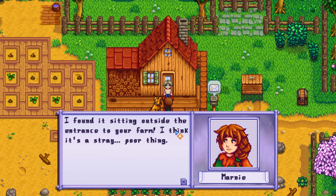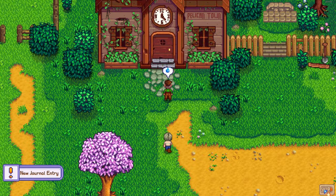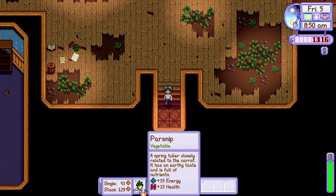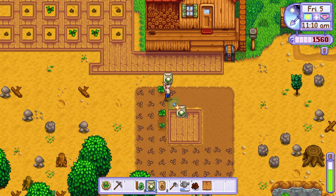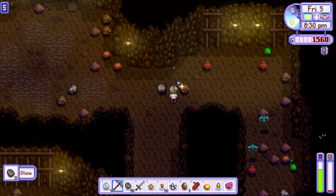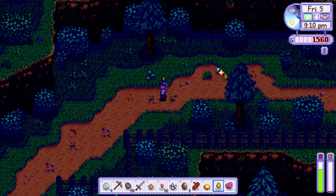On day 5, I unlocked the scarecrow recipe and adopted a doggo named Yoshi. After I harvested all of my parsnips, I went into town and received the community centre cutscene, which will only happen if you enter the town from the correct direction on a sunny day. I read the placard inside the community centre so the wizard would send me a letter, and I bought some more parsnip, potato, green bean and cauliflower seeds from Pierre. I planted all my new seeds and then headed into the mines. During my first trip in the mines, I tried to focus on collecting as much copper as possible. I luckily made it down to floor 5 before I became exhausted, and I was hoping to collect at least 20 copper so I could make a furnace, but I was woefully unsuccessful.